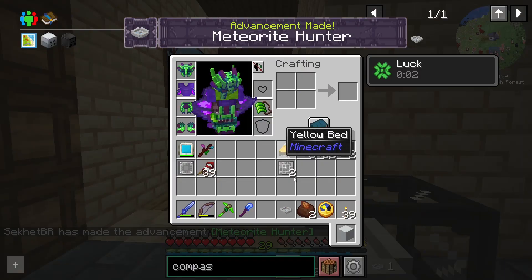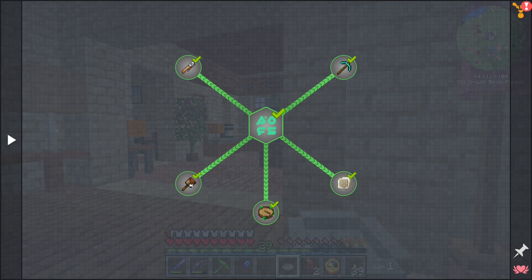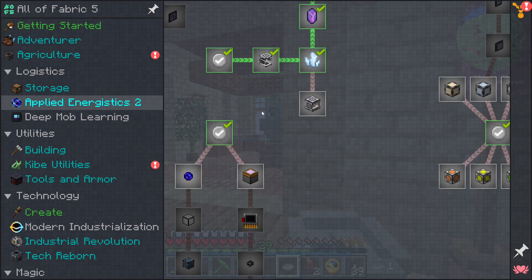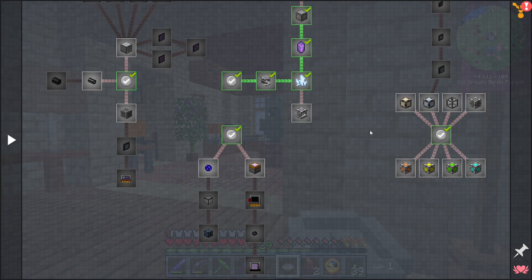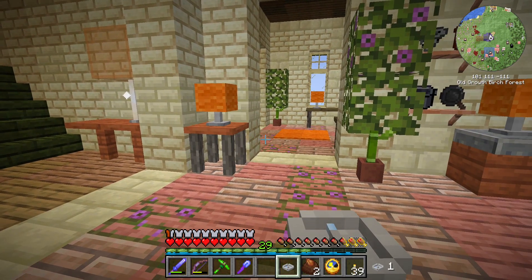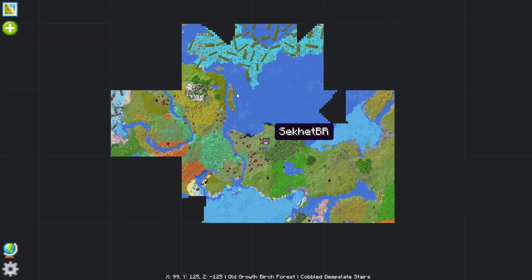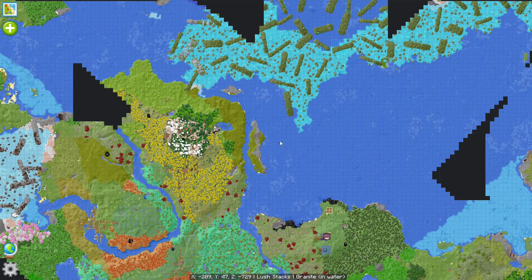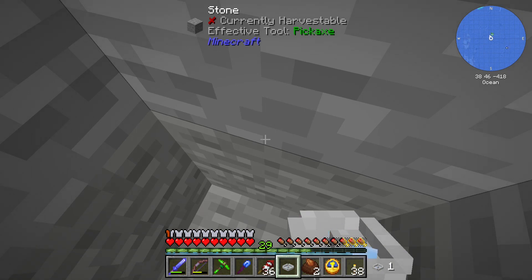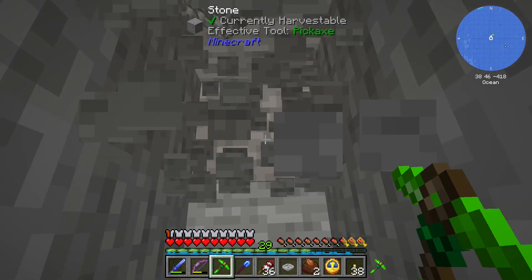I'd be lying if I said I knew how these worked. There's another little needle down there. It was pointing in a direction we certainly haven't found a meteor in, or at least raided one. Let's be on our way. You can see it's spinning around. I think we found one underground in the middle of the ocean — I just dived down and dug down.